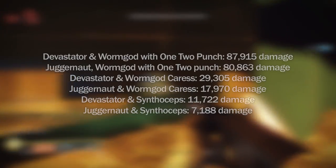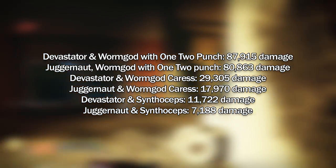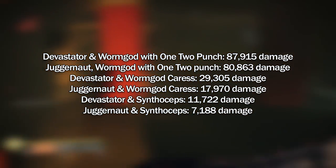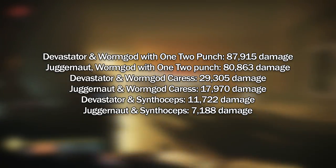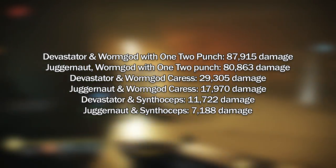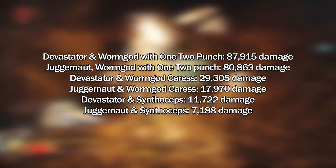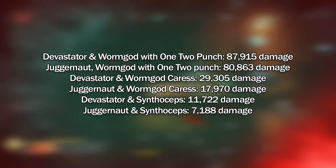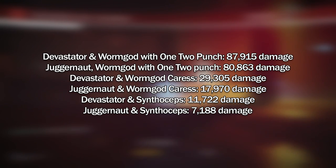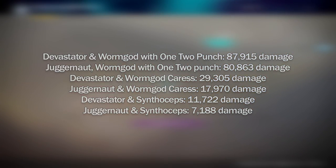In conclusion, here are the damage numbers from each pairing. Even after the buffs to Bottom Tree Striker, Middle Tree Sunbreaker remains the king of melee damage. Bottom Tree isn't that far behind if you add in the shotgun, but that 7,000 damage difference makes a huge impact the more buffs and debuffs you stack on top of it. These numbers represent the highest possible damage from one melee — going by that, Middle Tree Sunbreaker wins hands down.